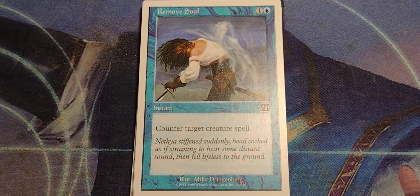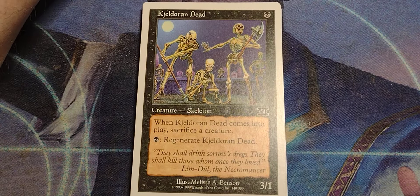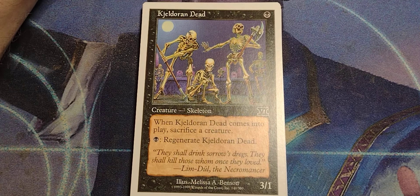Remusel! One and a blue instant — counter target creature spell. Oh, here we go. Always loved these, but never could pronounce the name.